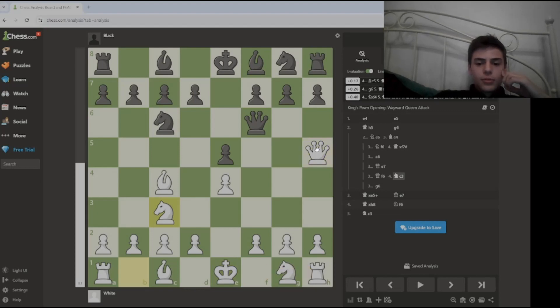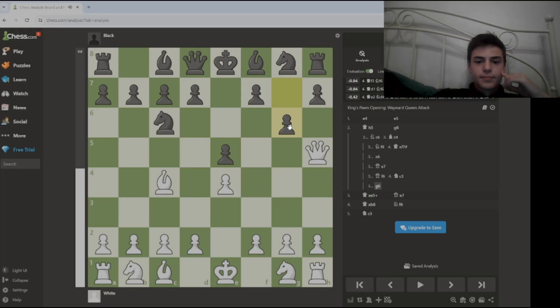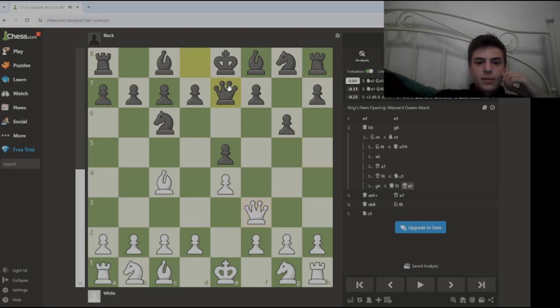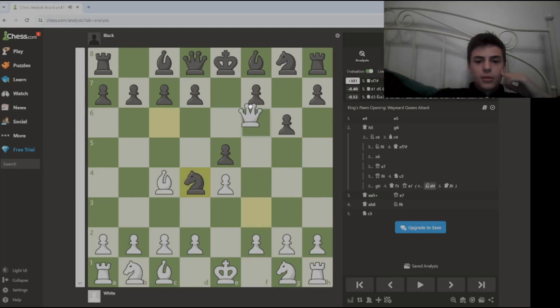Castle, make sure you do not blunder your queen, and that's it. But if they play g6, it's going to happen in the majority of cases — you play queen f3, and the idea is that you're continuing attacking this pawn. Of course black can defend like this, but sometimes beginners make mistakes and play here. And it's a horrible blunder, because even though you're attacking the queen, it's mate in one.